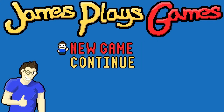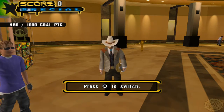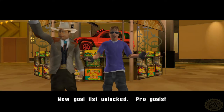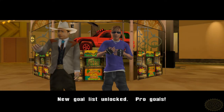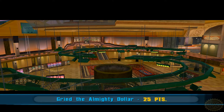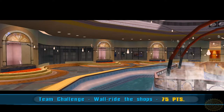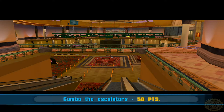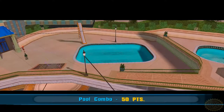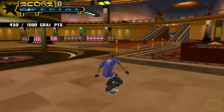Hey everybody, welcome back to James Plays Tony Hawk's Underground 2. We are going to be finishing up Vegas today and getting out of this cursed hell level. Things that can go wrong probably will go wrong when it comes to getting goals to work properly. The gaps — there are a couple that are a bit of a pain, but we kind of front-loaded ourselves clearing a lot of gaps in the first half, so most of what's left should go a little smoother. Maybe. Cross your fingers.